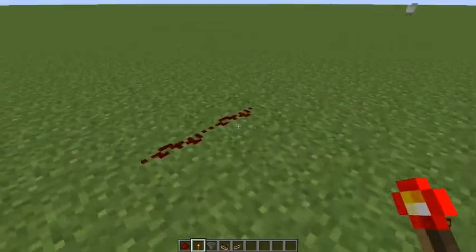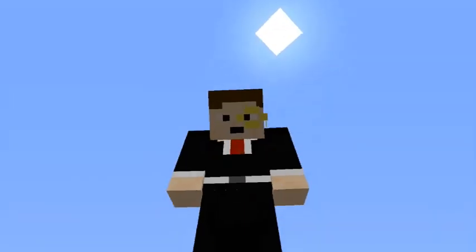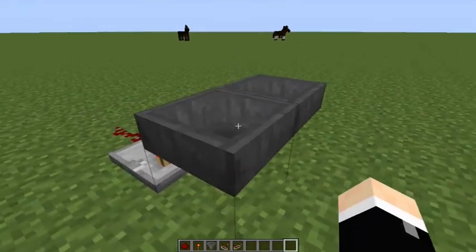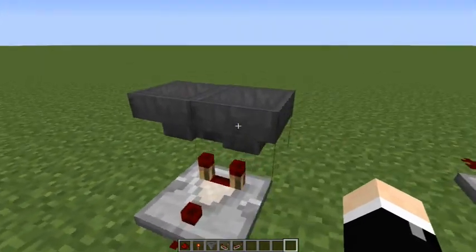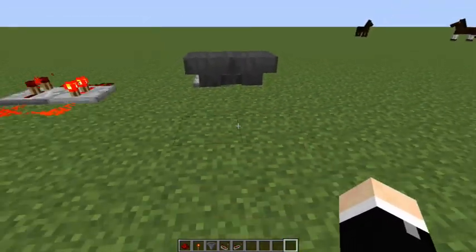Now, we'll go on to the final clock, which is the hopper clock. Sorry about that jump cut, everyone — hard drive issues. Yeah, I need a better hard drive. Anyway, it's time to look at the hopper clock. This is the most compact one, and that's about it really. To make this one, it's really simple.